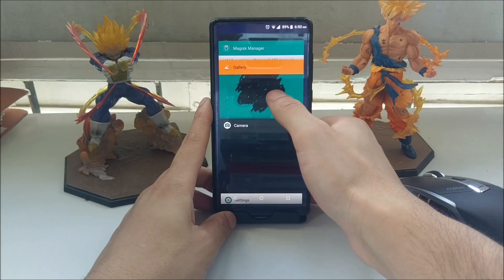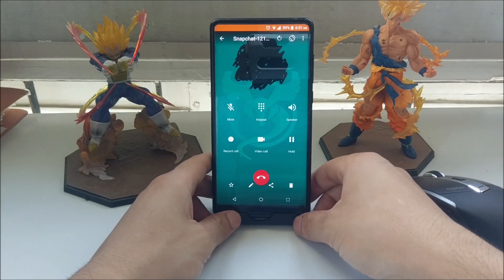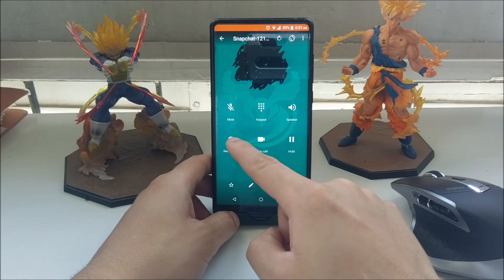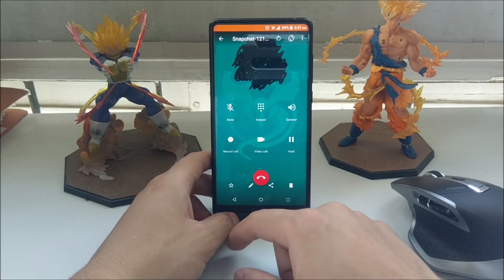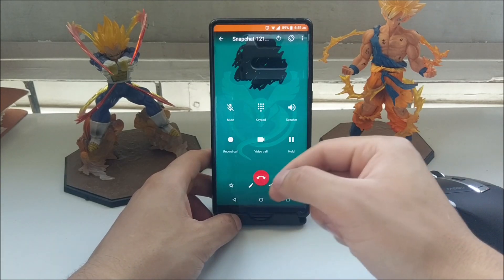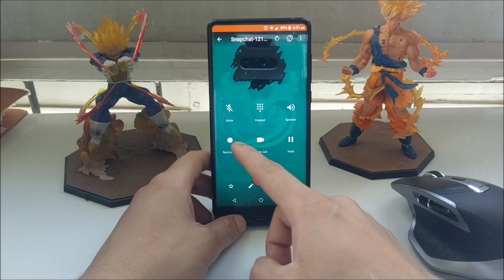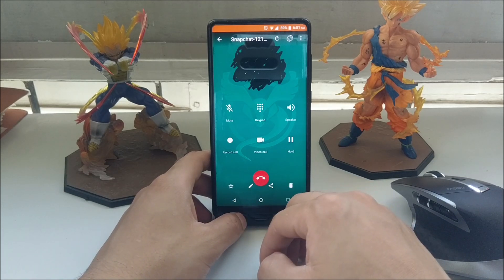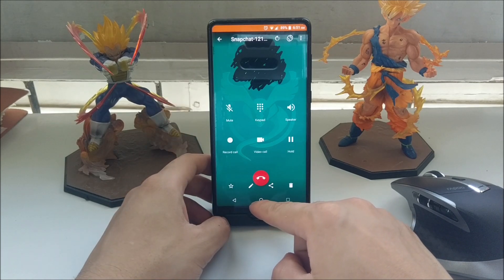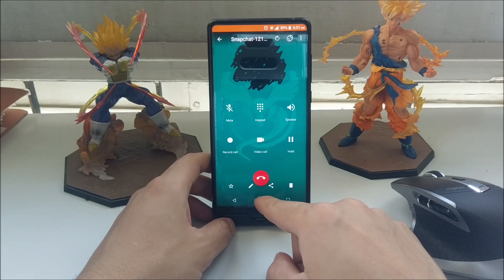Something really cool is that when you make a call, you can actually record it. I've blurred out the person I was calling, but you can press 'Record Call' and get a voice recording of both ends of the conversation. The legality of that is sketchy, and as of Android 9.0 Google locked this out for manufacturers unless your device is rooted. Since this is Android 8.1, you can still record calls without root.